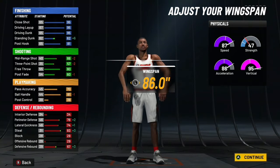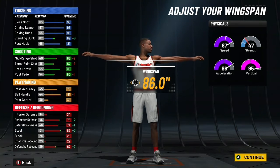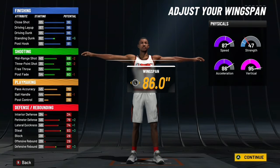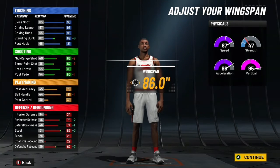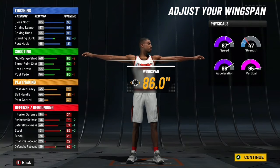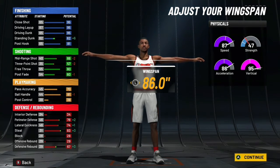You can put wingspan at default or minimize if you want, but I'm trying to have an iron job and also have good defense. On top of that, you'll still be able to have a decent three-pointer — not great, but you can still green sometimes. You're going to have a 99 driving layup, 61 three-pointer, 85 ball handle, and pretty decent defense.